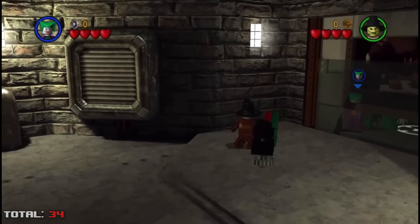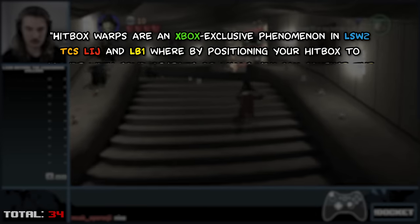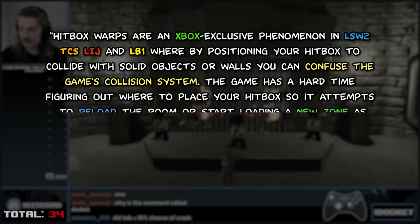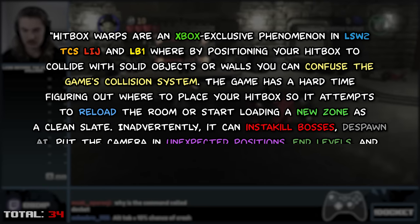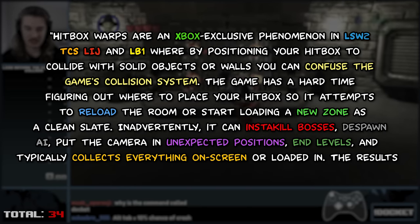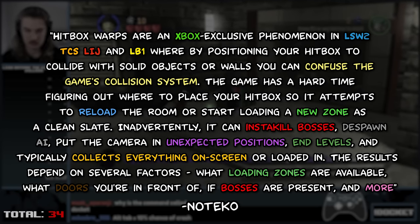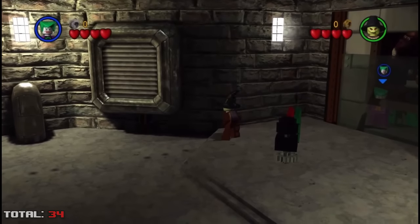The Xbox Exclusive Hitbox Warp. Hitbox Warps are an Xbox exclusive phenomenon in LEGO Star Wars 2, TCS, LIJ, and LB1, where by positioning your hitbox to collide with solid objects or walls, you can confuse the game's collision system. The game has a hard time figuring out where to place your hitbox, so it attempts to reload the room or start loading in a new zone as a clean slate. Inadvertently, it can insta-kill bosses, despawn AI, put the camera in weird unexpected positions, end levels, and typically collect everything on screen or loaded in. We can use one here by crushing Joker with the wall, sending us through with zero studs — otherwise we'd be forced to touch one next to the generator.